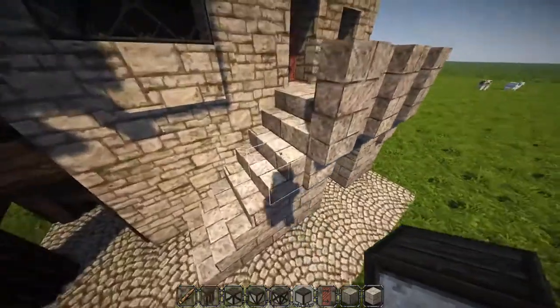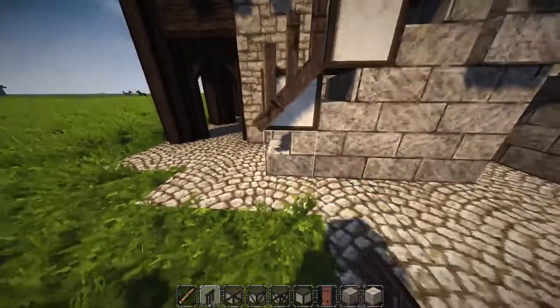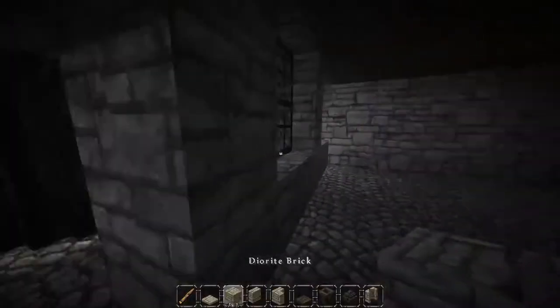For a little extra detail and a railing for safety, place a full block there, then grab your spruce railing block and place it in the bottom left corner so it comes out like that. Right-click it once more to get it into place.